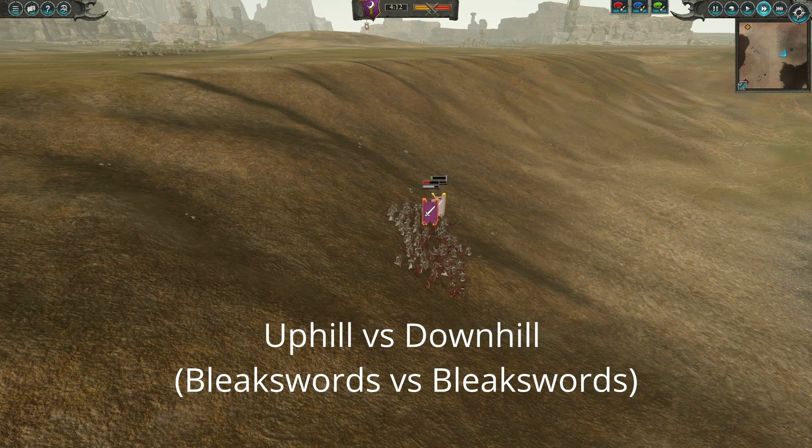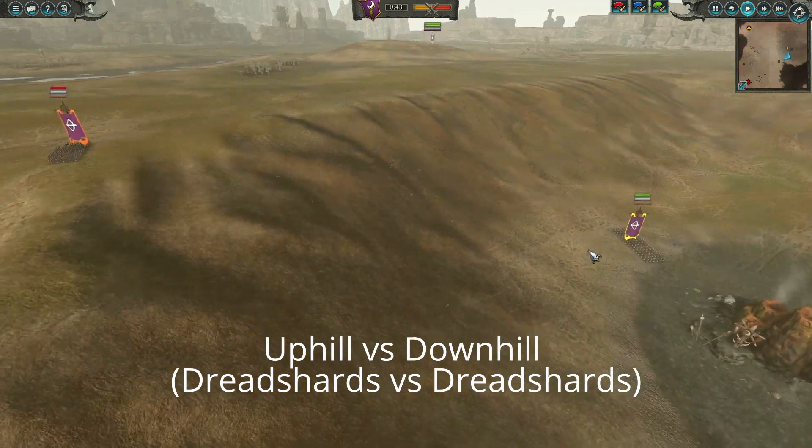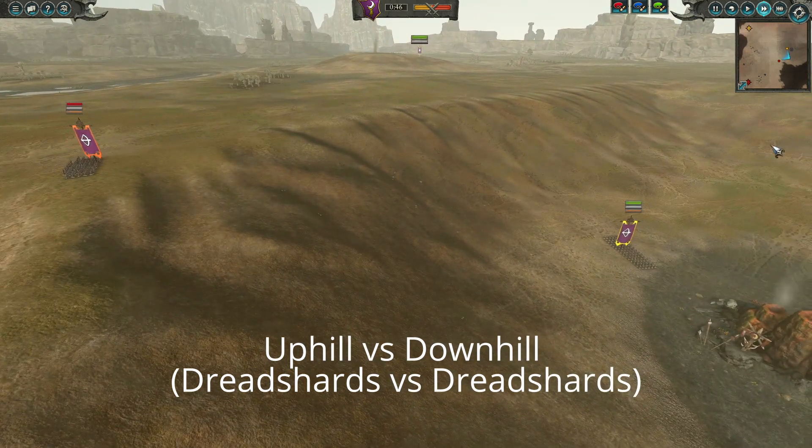There is a way to counteract these negative effects when attacking uphill. Units with the Strider effect will not be penalized for any uphill actions. They will deal normal damage attacking uphill while still benefiting from the downhill bonuses.